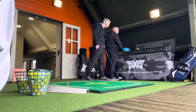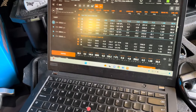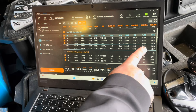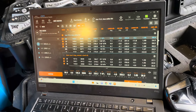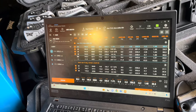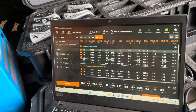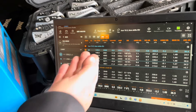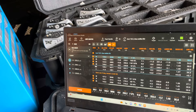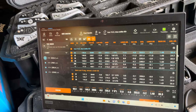Look at that smash factor — this is really interesting. We've gone to the tour head at 10.5 degrees with the Aldila Blue 65 Regular, and your smash factor has jumped up to averaging 1.47 — 1.5 is perfect. You're delivering the club face so much squarer. When we had the stiff shaft in it was 1.39. The Aldila Blue, being a little softer in the tip near the head, is just closing the face for us — so much more efficient. And that's what we want in golf: efficiency.